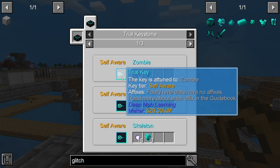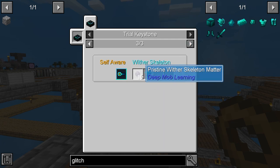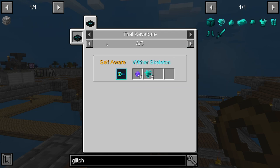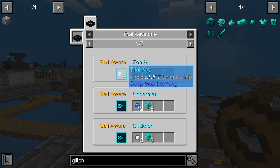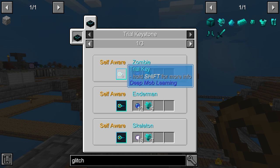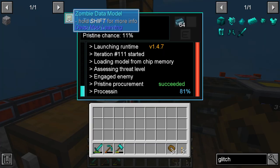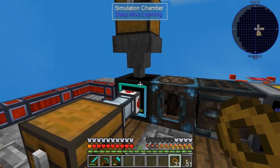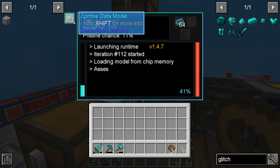To get glitch hearts, it uses a trial keystone and trial keys. From my research, it spawns mobs and you fight them in waves, and when you complete that you get the heart. We need to reach the self-aware tier, and I think zombies are the easiest to kill. I've started a zombie data model because when you get a key you use the data model to determine what you want.